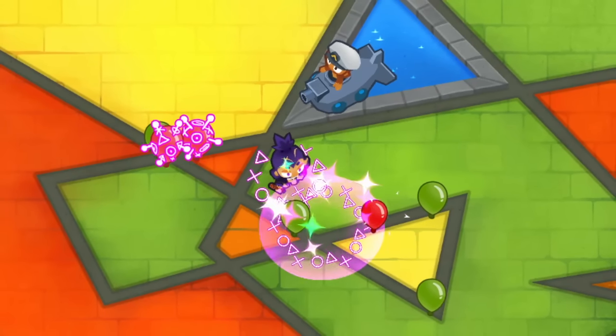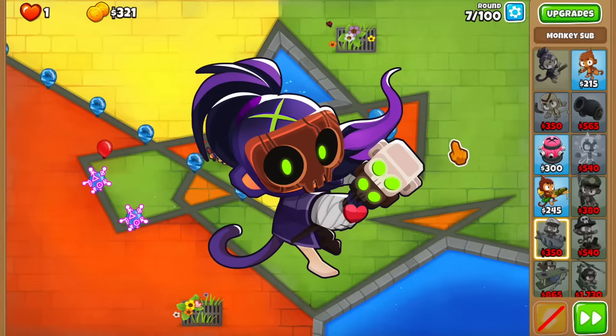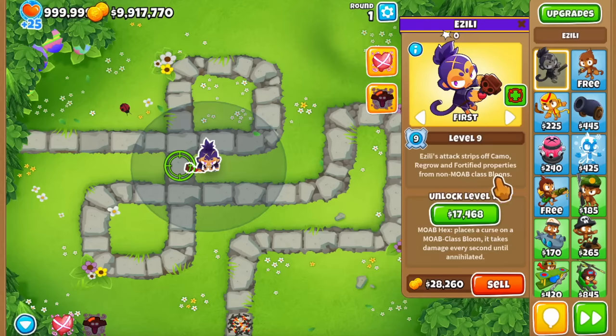It really wouldn't be Bloons TD6 if there wasn't a new bug every once in a while, and this bug involves Azalea and is actually pretty simple. Once Azalea reaches level 9, her attack removes Camo, Regrow, and fortified properties from non-MOAB-class bloons — and that non-MOAB-class part is really important.